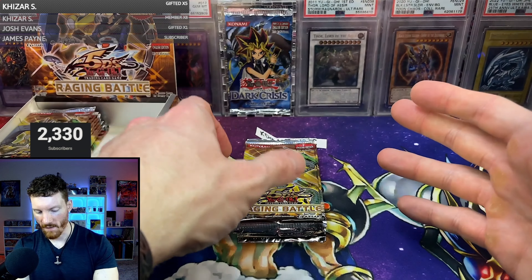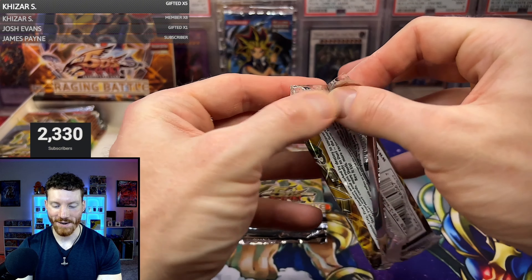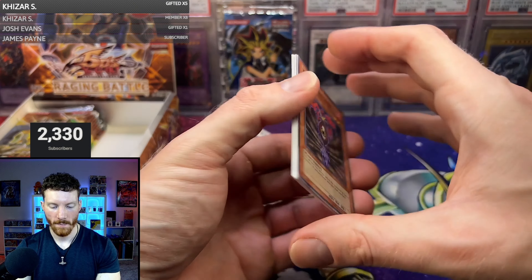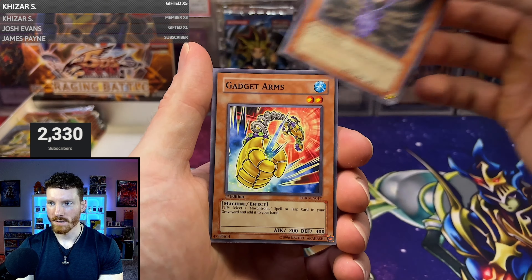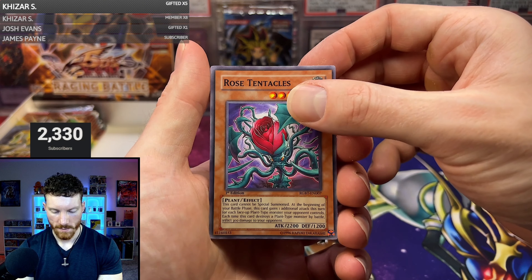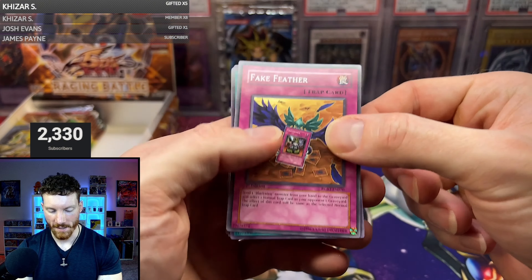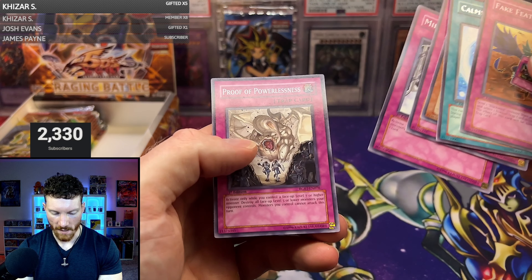Most people are 25 to 30 and up. Will says he'll be 40 this year — the big 40. I turned the big 30 this year. Allison's going to be 38 — nothing wrong with that at all. Pack number four already. Phoenixian Seed, Gadget Arms, Rose Pentacles, Synchro Time — another Trap card, it is the Fake Feather. Fake Feather is stealing the Grave Robber — that's kind of cool. Calming Magic, Kill Man, Mirror of the Oaths, and Proof of Powerlessness.